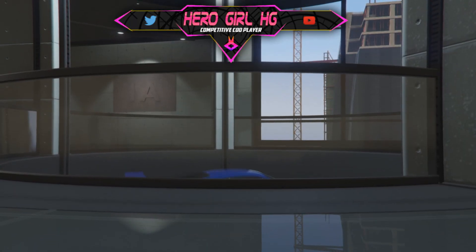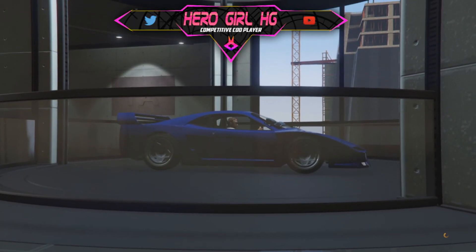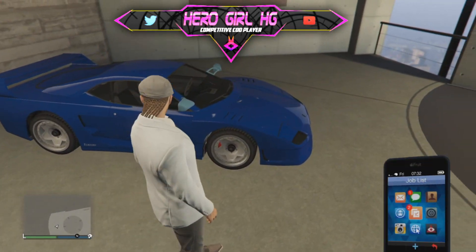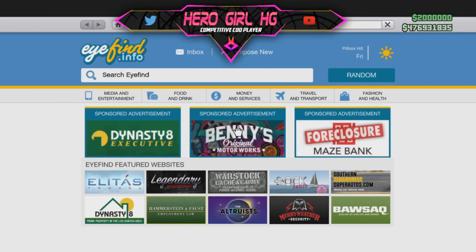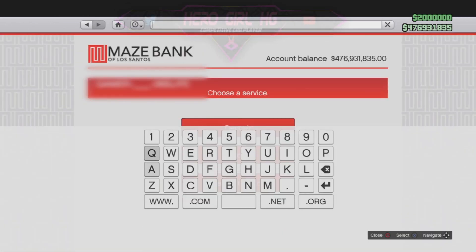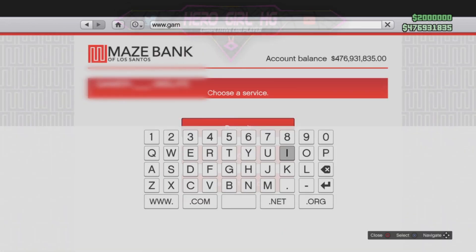I'm going to tell you the URL of the site where I used this method. The guys who made this website are a modding team, as I understand, and they also have another website as a backup in case one of the sites goes down. The URL of the website is www.gametheelocation.com/GTA.